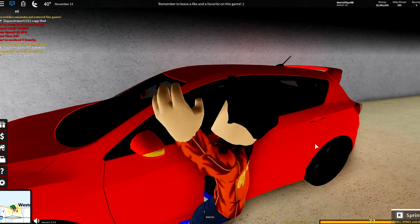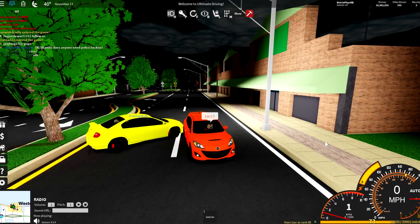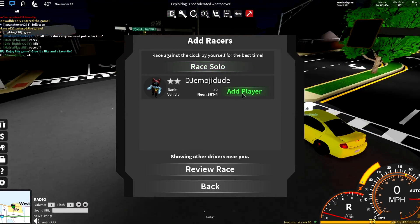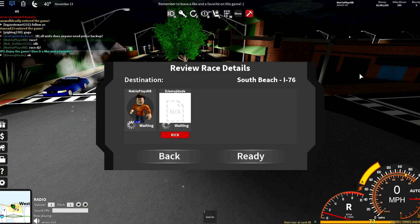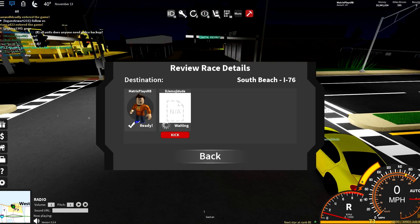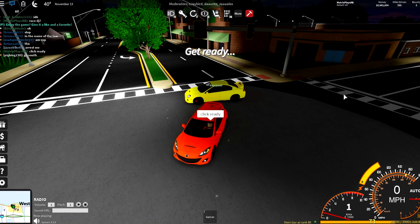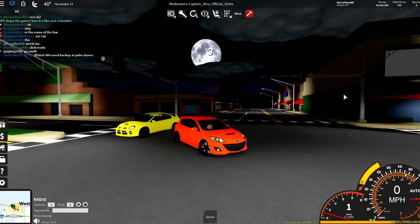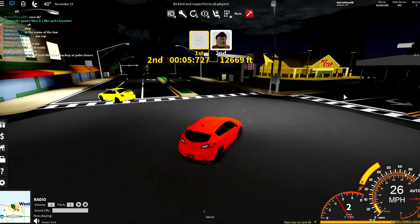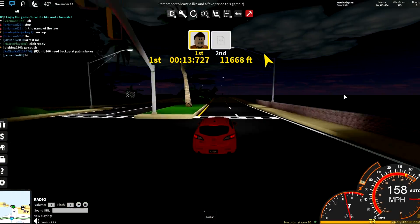Oh snap, look at this — a Dodge Neon SRT! This could be a pretty fun race. He said okay, let's go! We're doing a race to South Beach. He's got the SRT4, which is actually a pretty strong car, so it's gonna be hard to beat. Here we go — Mazda Speed 3 versus Dodge Neon SRT. I don't even know what direction I'm going, but he knows where he's heading, so let's follow.